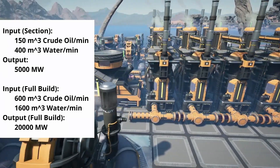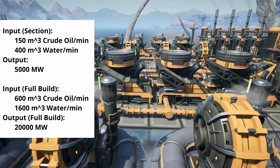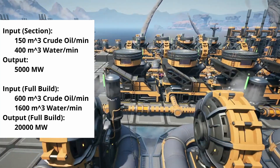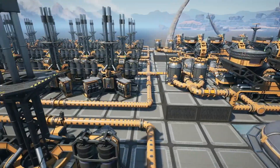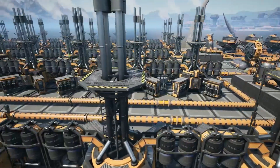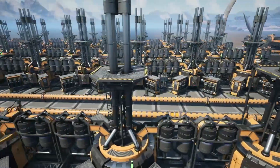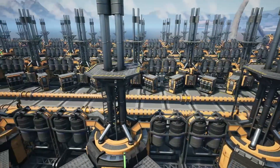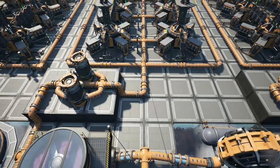The plant should also be built atop water to accommodate the 1600 units we'll be using, making the Northern Spire Coast, the Western Islands, or the Blue Crater the best place for this plant. The output of the plant will be 5 gigawatts per section, providing 20 gigawatts for a full build, but expandable if additional oil nodes are available nearby. The Spire Coast can support up to 115 gigawatts of power if every node in the area is tapped for this design.